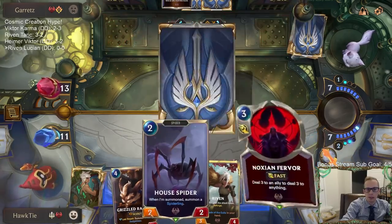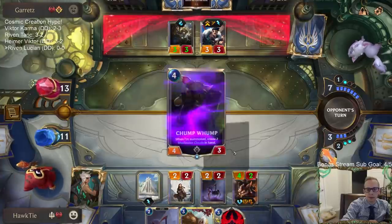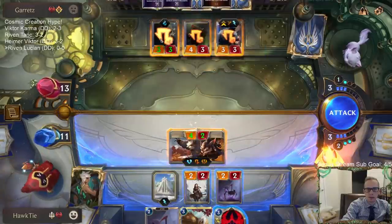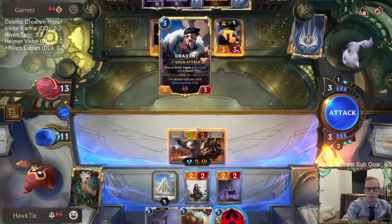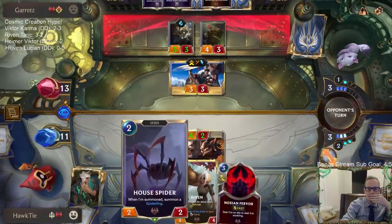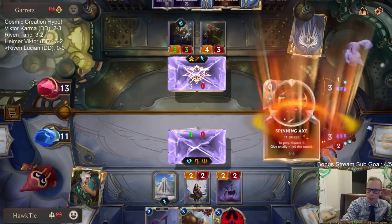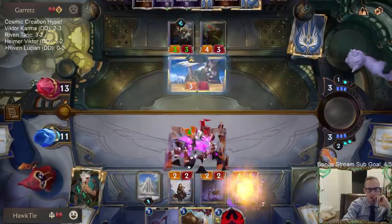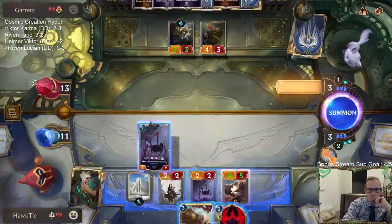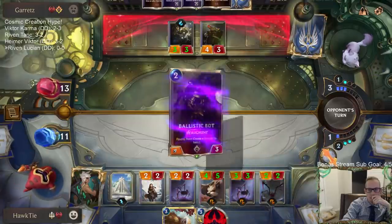All right, we'll take that — cleared out a Victor. You're going to be a 5/5 Assembly Bot. A 5/5 Assembly Bot is concerning — she's just going to keep getting bigger.